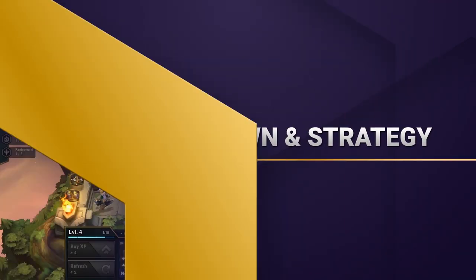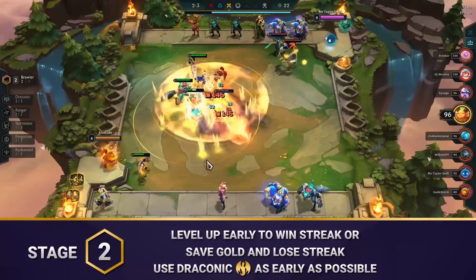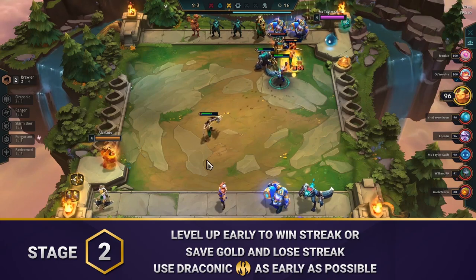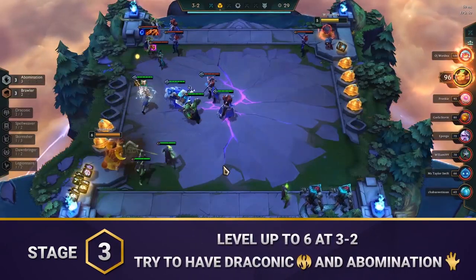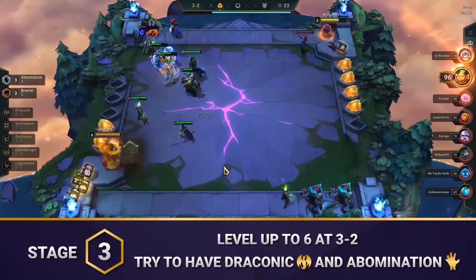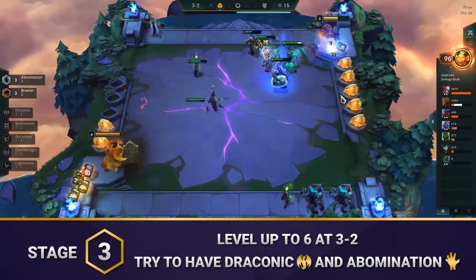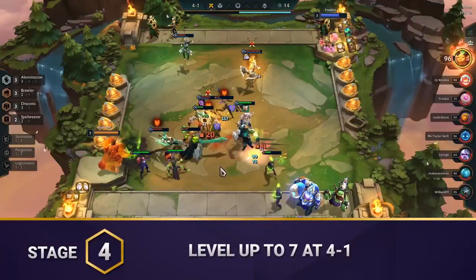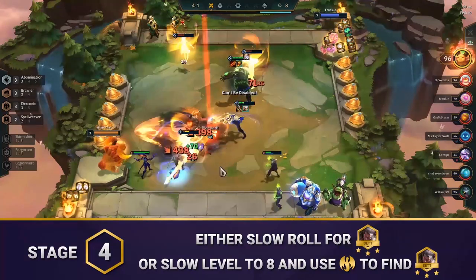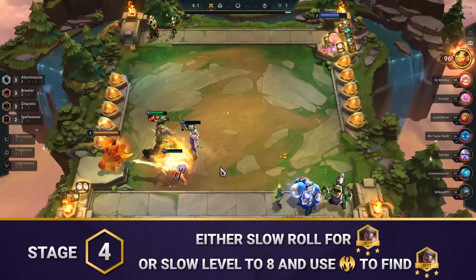Now let's break down our strategies stage by stage. You can start Stage 2 with just about any units and look to either win streak or lose streak. Getting Draconic online as early as possible makes it much easier to get your 3-star Sett, so pre-leveling at 1-4 can be a worthwhile risk to find Ashe and Zyra. For Stage 3, you'll level up to 6 at 3-2 and build the strongest board you can with the units you find. You can roll down a bit to stretch a lead or stop the bleeding, but you'll get more mileage if you can wait until at least level 7 to roll. You need to have Draconic running, and would prefer to pair it with Abomination. Level up to 7 at 4-1 and roll down a bit if you need to stabilize. Then you can either slow roll for Sett 3, or continue leveling to 8 and rely on the Draconic eggs to help you find Sett 3. The best choice depends on your lobby position, so try to gauge when you can afford to wait or when you need to get stronger ASAP.